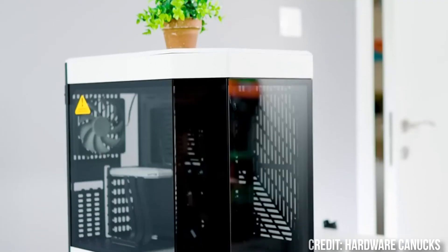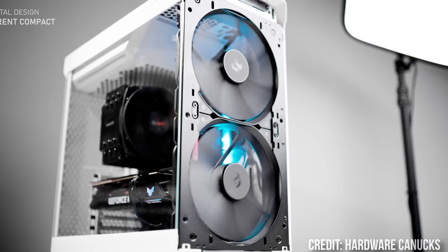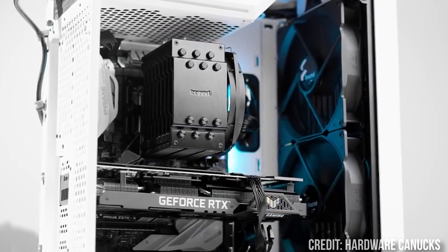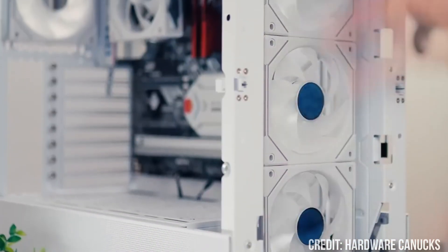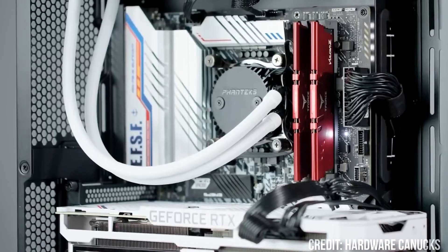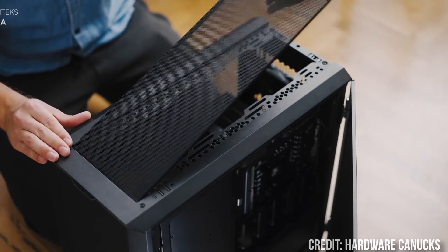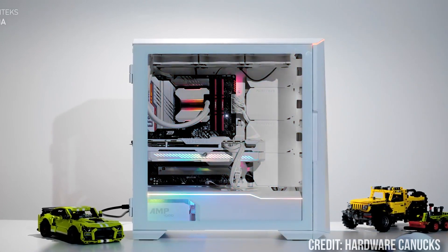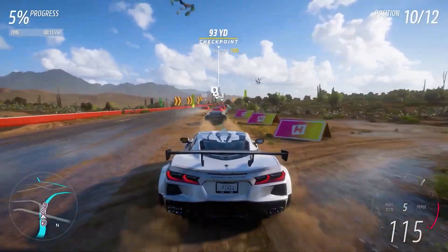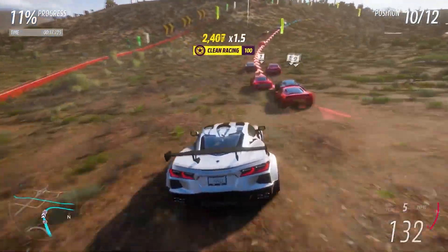Moving on to the case, the most important part is that you get a case with enough airflow and enough fans. A front mesh panel is always ideal, and getting a case with three preinstalled fans is ideal as well. If it doesn't come with any fans included, you will have to spend more money, and it can become quite expensive. For lower-end budgets, I strongly recommend cases with two or more preinstalled fans. The case should always be around 5–10% of your overall budget — do not spend more than this unless aesthetics are a priority for you. PC Part Picker will only show cases that are compatible with your motherboard and that also fit your graphics card.